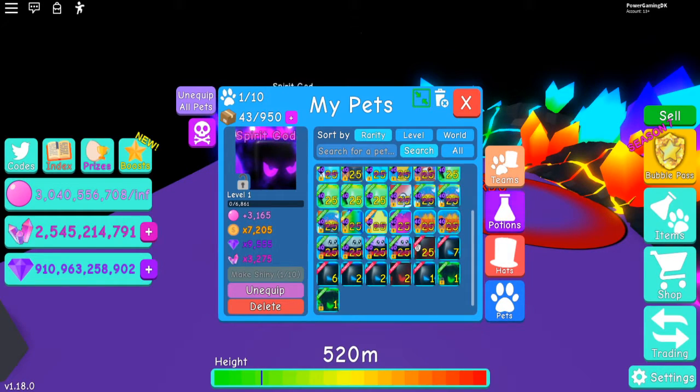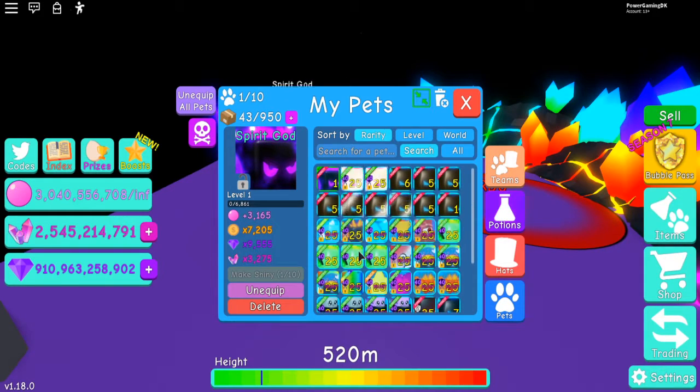The gem stat is about 28.55k. And last but not least, we have the crystal stat at about 9,750. That's about the stats of the Spirit God as well, and it actually looks cool too.